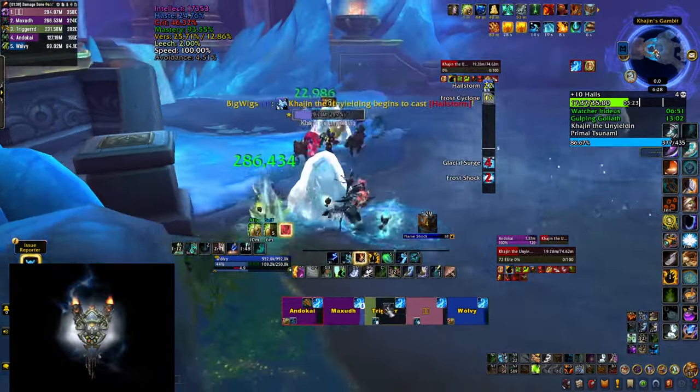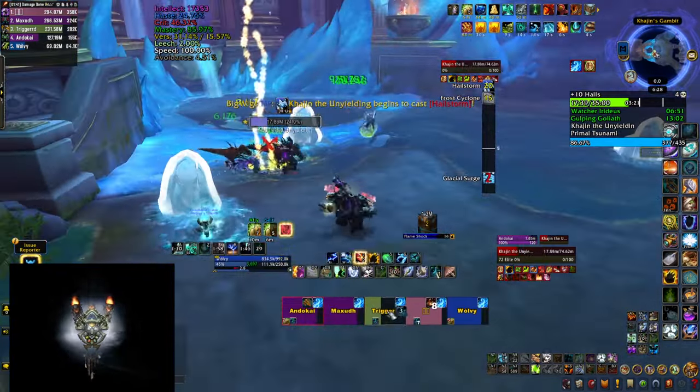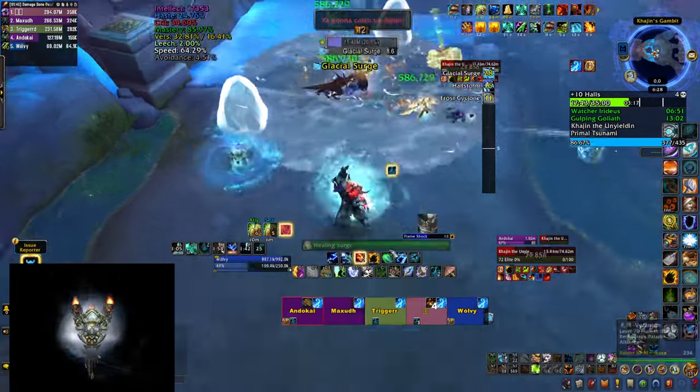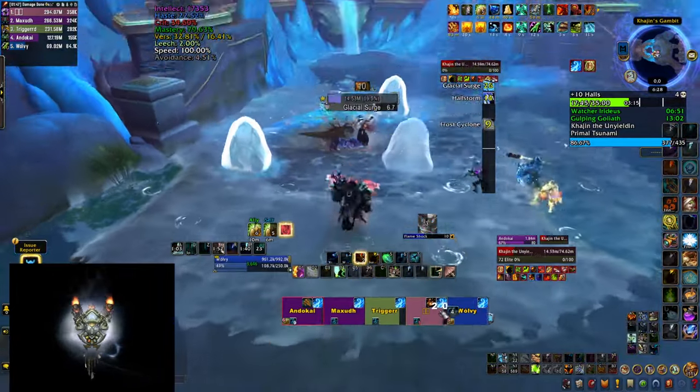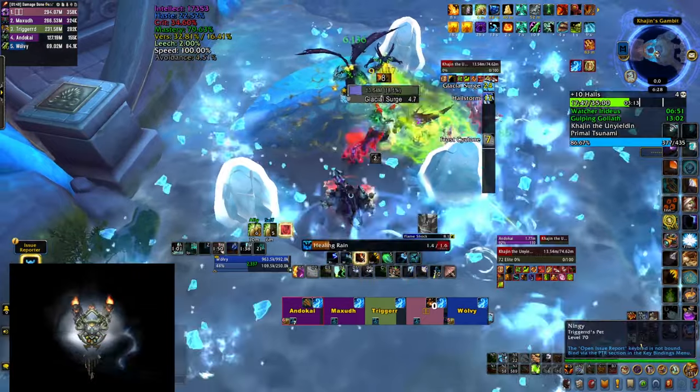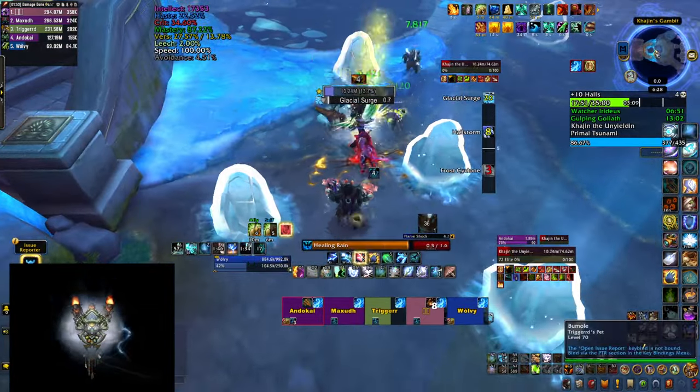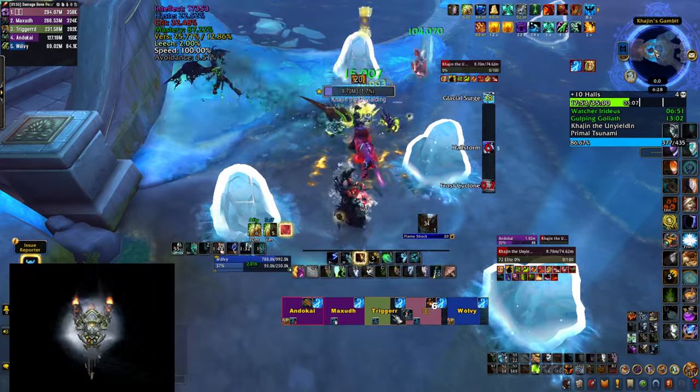The last ability is called Glacial Surge — a circular area around the boss explodes for a lot of damage and then expands outwards. Simply dodge those and collapse back on top of the boss to bait the next Frost Cyclone. These three abilities are going to repeat in the same order until you manage to defeat the boss.